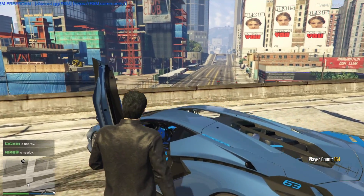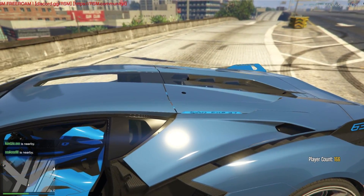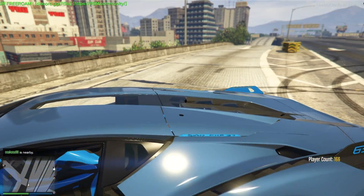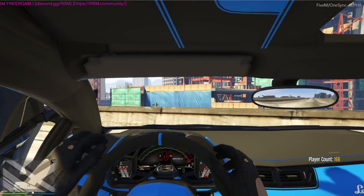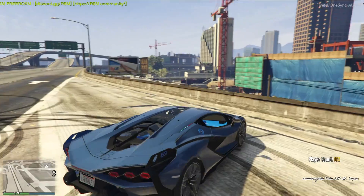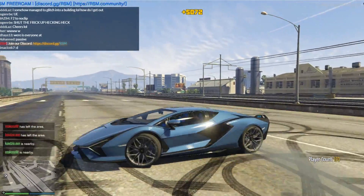Lamborghini man — I don't know what that 63 is though, I'm really curious. What does it say in the back there? Sián FKP 37 — I don't know how to pronounce that word, I think it's 'cyan' if I'm not mistaken. I could be wrong. It's probably something different — it always is with Lamborghini. I look like an idiot trying to pronounce it for the first time.